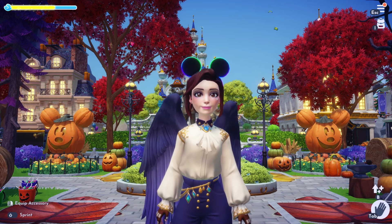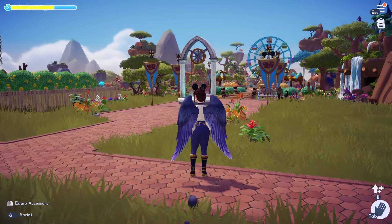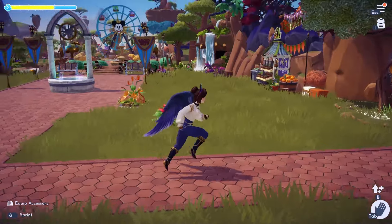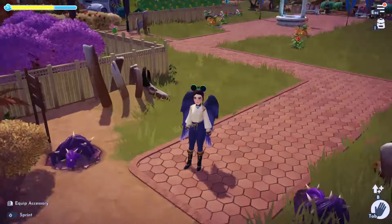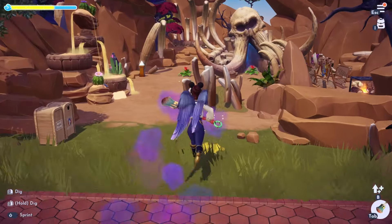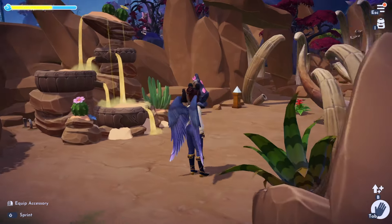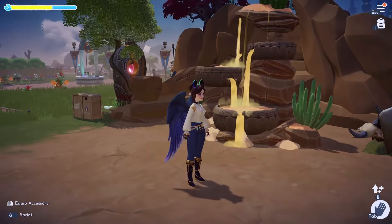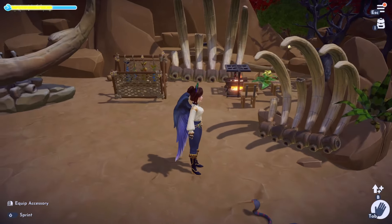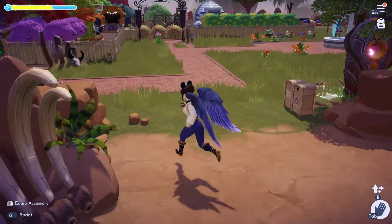I've been working on my Sunlit Plateau, which has probably been the most neglected biome. Let me give you a little tour. We have the entrance here, and then Scar's little area. I left it mostly the way it was — we've got Scar's house, a sand fountain from the Eternity Isle expansion, some bones, and a little cooking area.